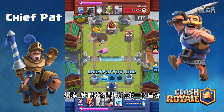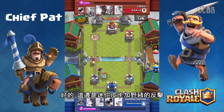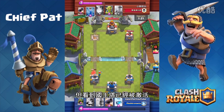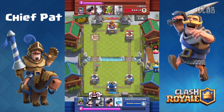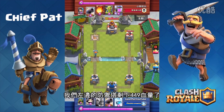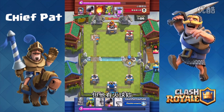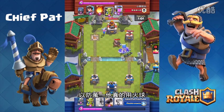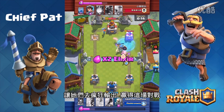The giant skeleton runs toward the tower, goes for the elixir collector, and the Valkyrie helps him out. As he waddles over to that tower, say goodbye to the left hand side — he goes boom, giving us the first tower of the game. For the mini P.E.K.K.A. hog rider counter-push we use the Valkyrie and our cannon. Seeing as the king tower is now in play from a fireball or freeze, we have 449 damage left on that left side — all we have to do is play defense and wrap this up.